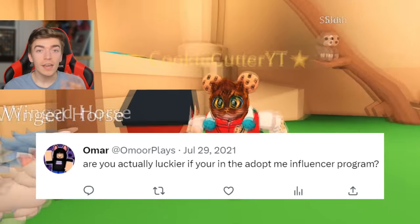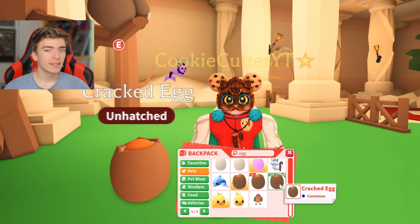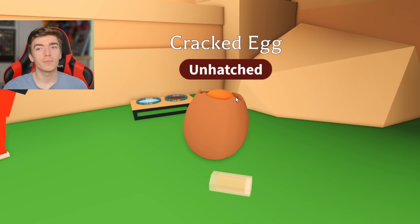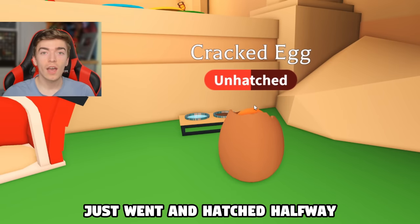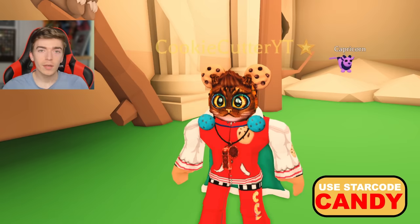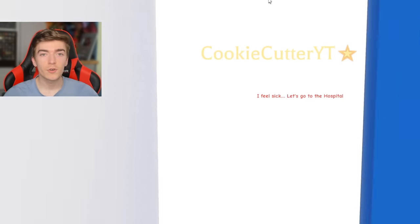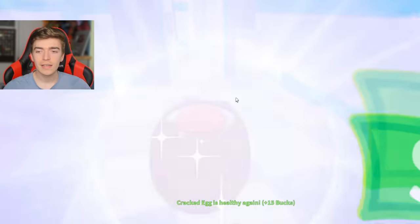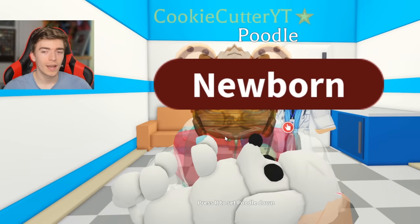The next myth is: are you actually luckier if you're in the Adopt Me influencer program? To test this, we're going to hatch a cracked egg. My pet currently has absolutely no tasks completed, but since I'm an Adopt Me influencer, you'll notice the egg just hatched halfway, which means Adopt Me influencers actually get double pet aging — to help make videos and promote the game. But I've seen absolutely no proven facts that you get increased odds. So let's hatch this out and see if we get a legendary. And we got an uncommon. So I guess it's false.